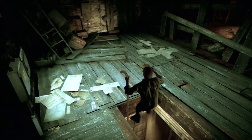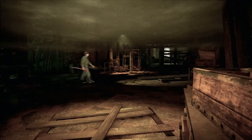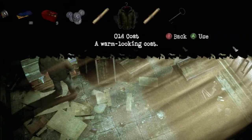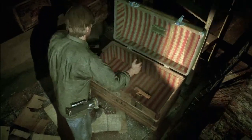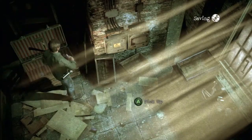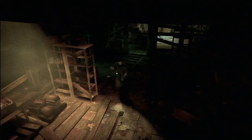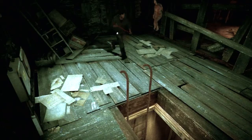I was gonna kill someone if the ladder wasn't working again. Alright, good. Now we're in the attic. Now we open this up with our key. And there's the golden pistol. Oh no! Okay, good. Oh! Ah! I forgot that's where the enemies come from. Ah no! Fuck you! I'm getting out of the secret of the house at the attic of the kitchen. Fuck this place.